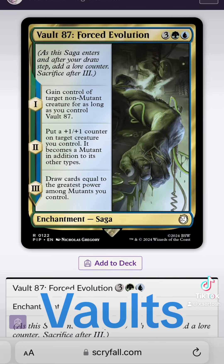Vault 87 is from Fallout 3, and Vault-Tec used this vault to test the forced evolutionary virus on humans. This virus created all the super mutants in the D.C. area.